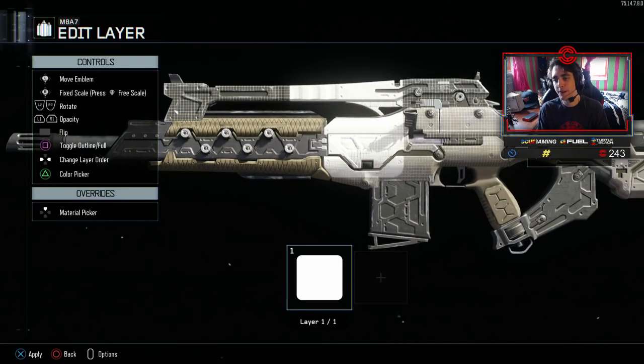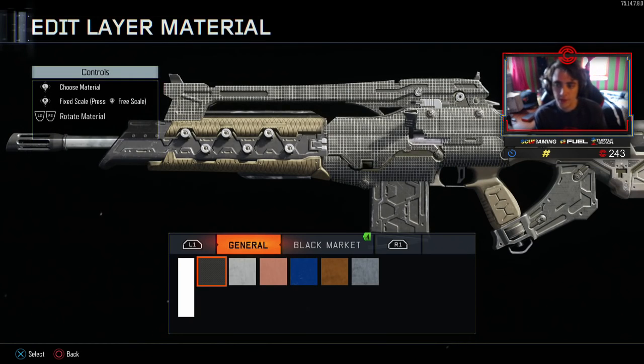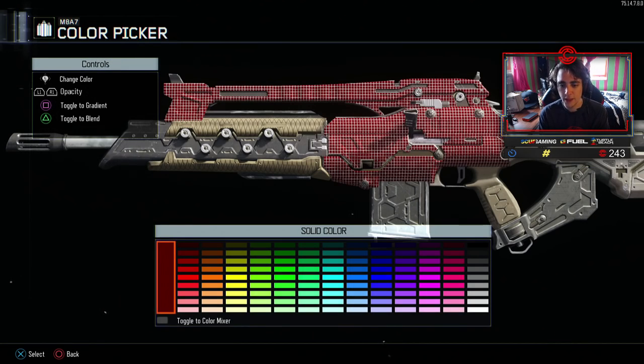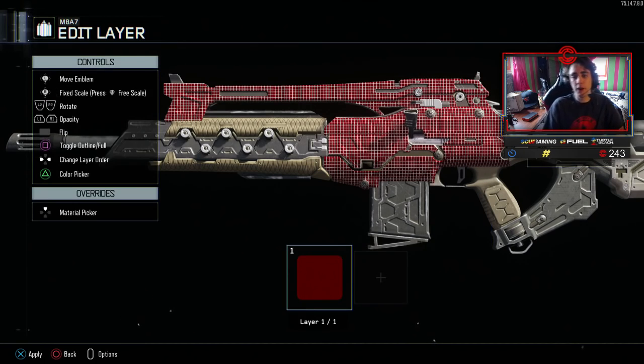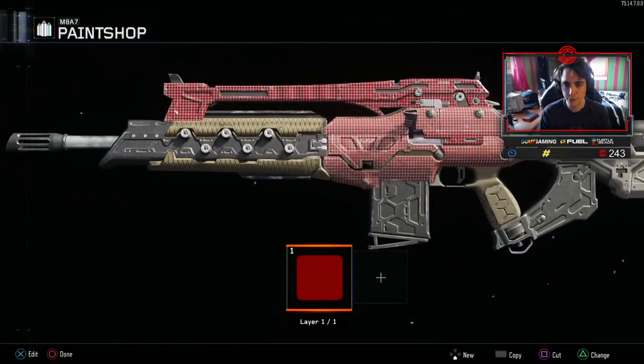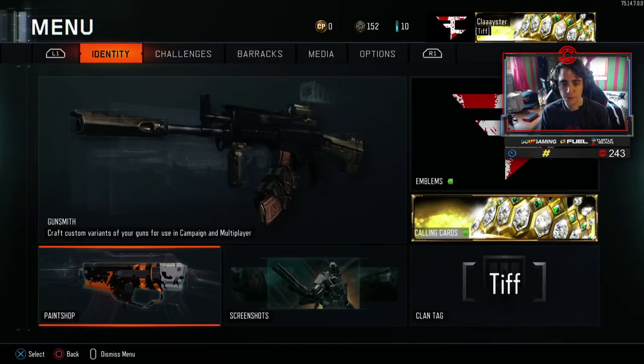It doesn't matter what kind of square you use, you just need something that can fill up the whole thing. You free scale it all the way big so it fills up the whole gun. Then you go to Material Picker and hit Y. I changed it to this grayish color — I feel like it does give it a cooler color. Then this is the one I turn all the way down to about 78% opacity. Then you just copy that, place it to the front, place it to the side, and save that.